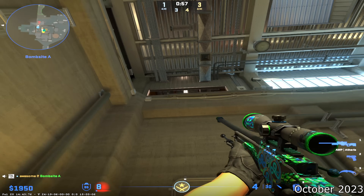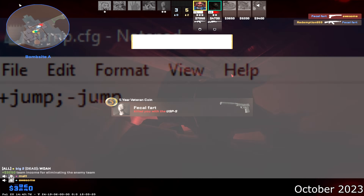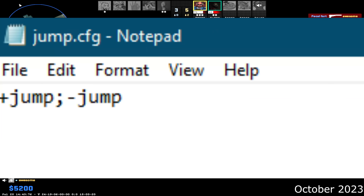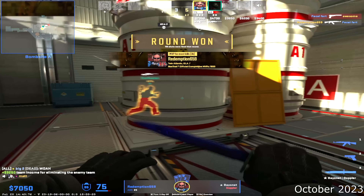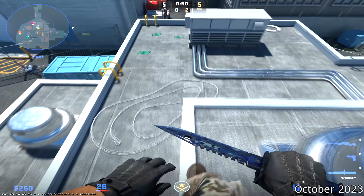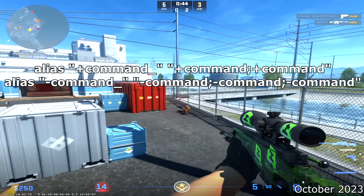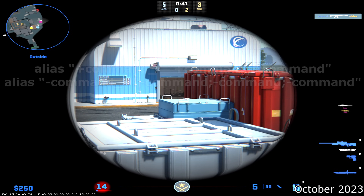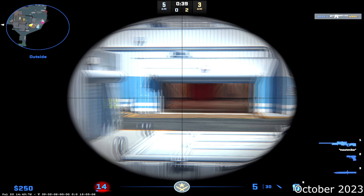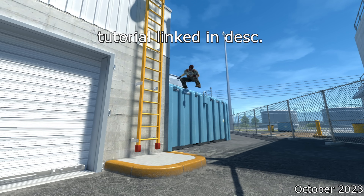After this update came out, it only took us one hour to get a new desubtick jump bind. The fix was to place plus jump semicolon minus jump into a config file, and then bind your mouse wheel to exec that config file. But if you wanted WASD, crouch, and shooting to be desubticked, you needed to make a new alias. What's great about this bind is it allowed you to desubtick plus jump and minus jump separately, which was essential for binding WASD and doing movement tech like ladder glides.